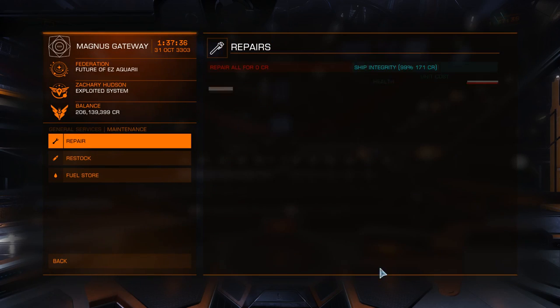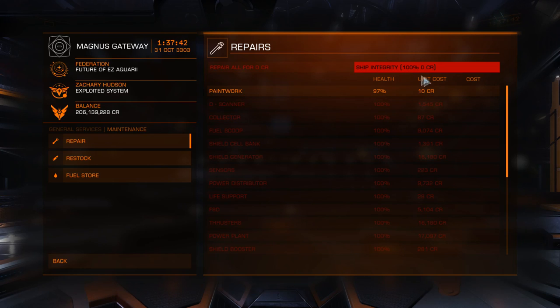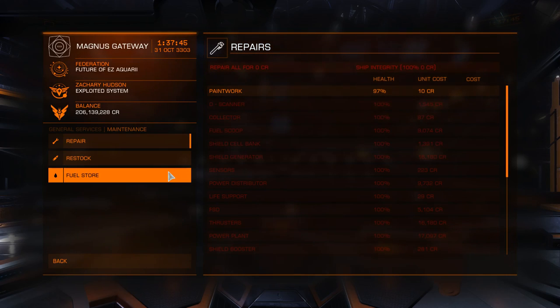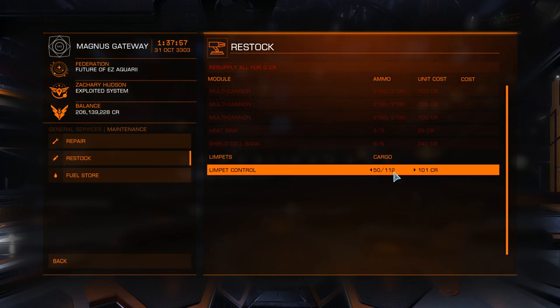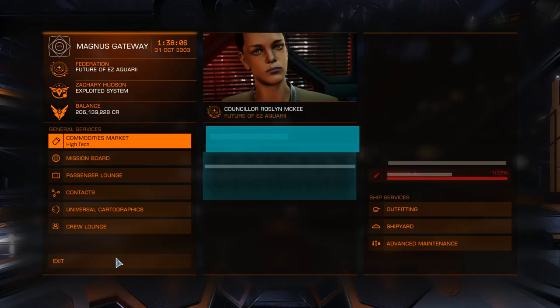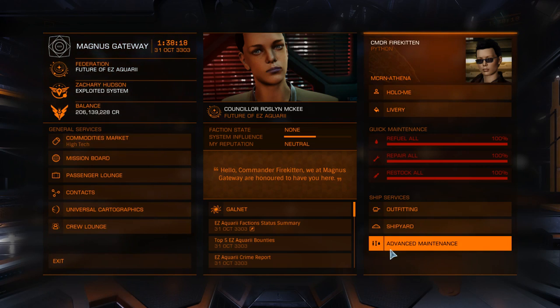Quick thing people might not notice: advanced maintenance — paintwork. You can actually repair your paintwork separately, and your ship's integrity. Very useful. If you bought a limpet controller and don't know how to work it, go to restock and advanced maintenance. You can actually buy limpets here. Same limpet works for any sort of controller — they're basically multi-purpose until you apply a certain controller. You can have multiple controllers: prospect limpet controller, collect limpet controller — they all use the same limpets, which you buy from the advanced maintenance restock facility.